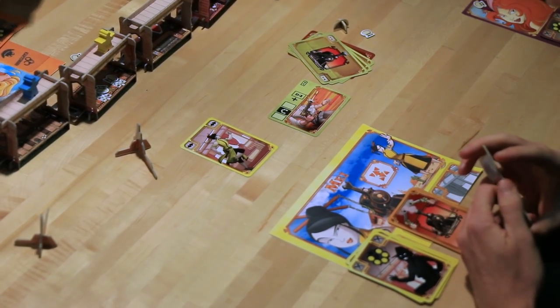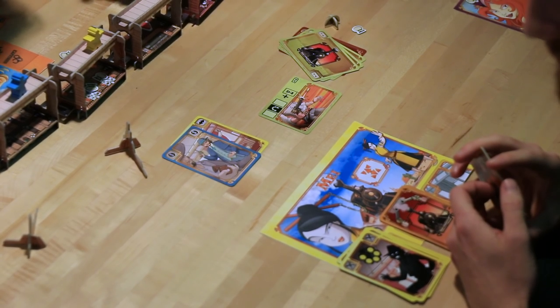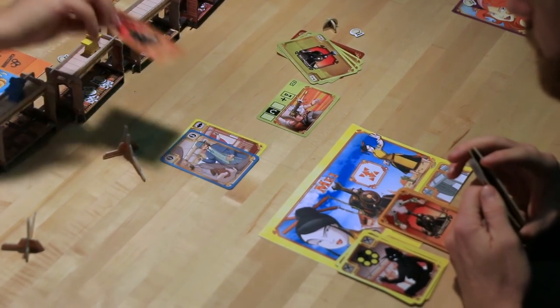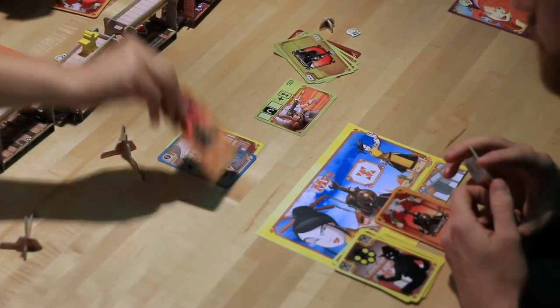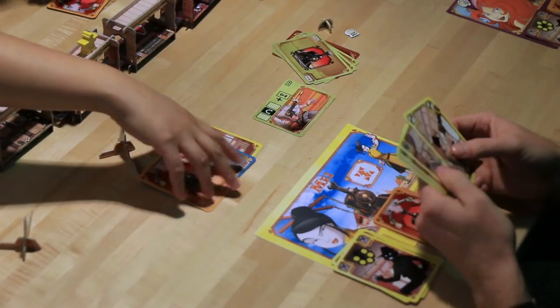If someone was playing Doc, they would place their card face up. The next one in our lineup is Ghost. Ghost actually has a special ability — he can play his card face down. So he'll play it face down. He's sneaky like that, but that's just his special ability.